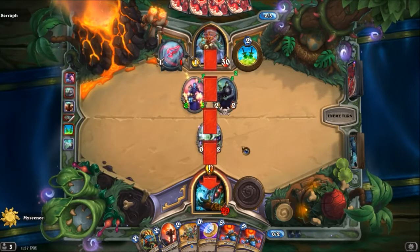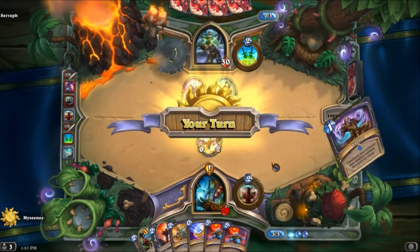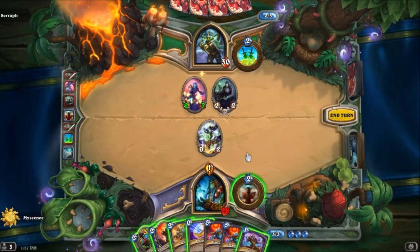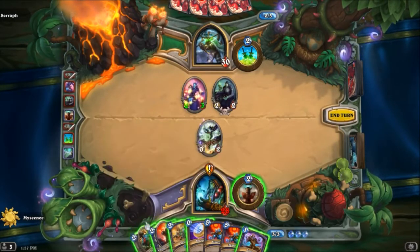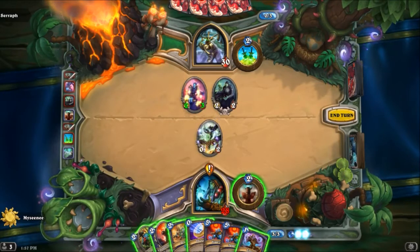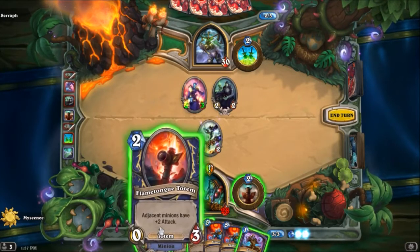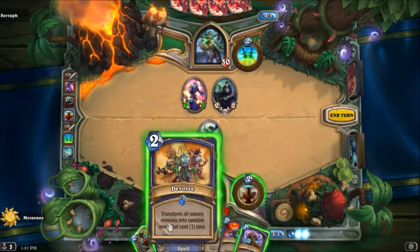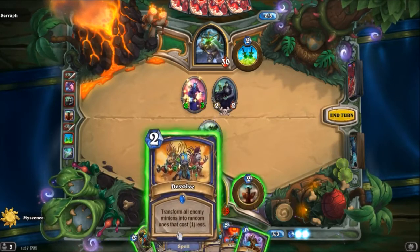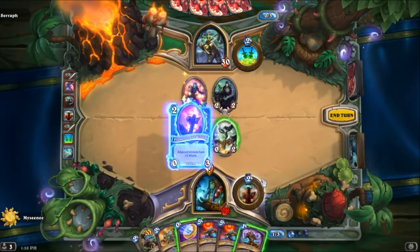I'm going to go face. There's Evolve. So I'm not pulling very well. We don't really want to play Rockpool Hunter until there's another Murloc on the board. If we Flametongue Totem, it's going to give this two attack but the Totem is immediately going to die. We can Evolve, but that's not a good idea — we don't have any full cost minions, so the coin's useless. Devolve I kind of want to hang on to, so I'm going to go with this play.